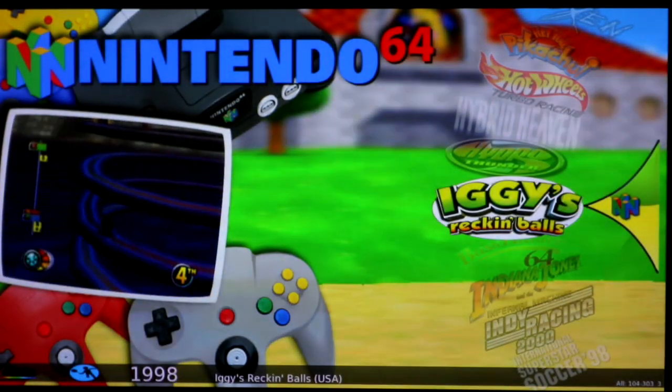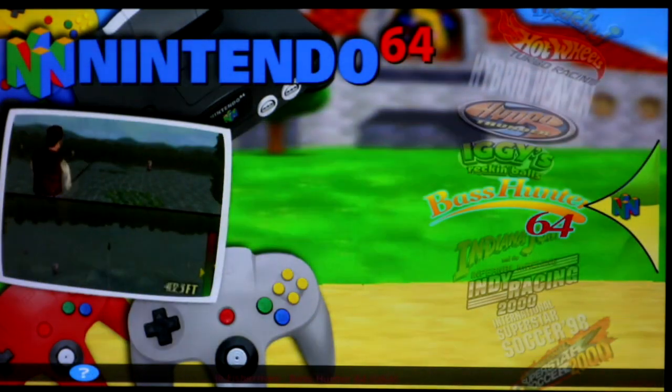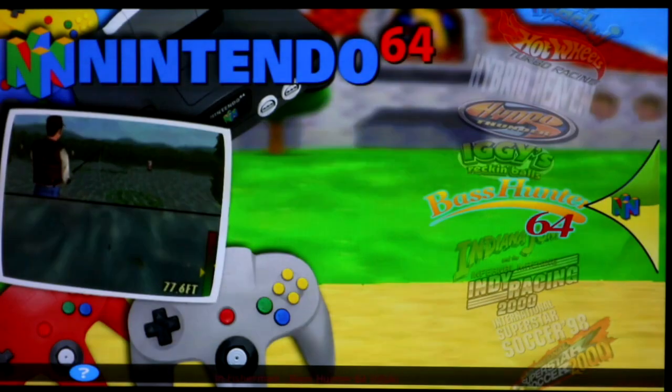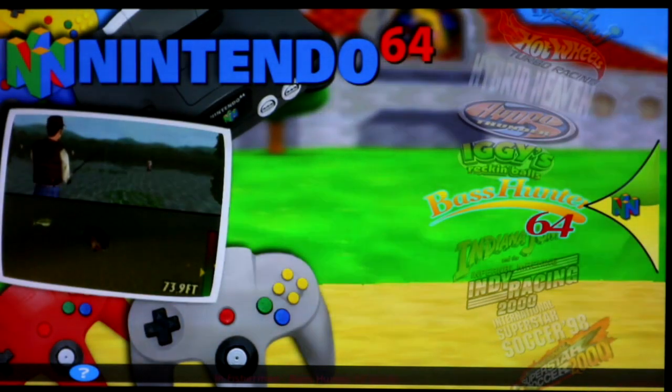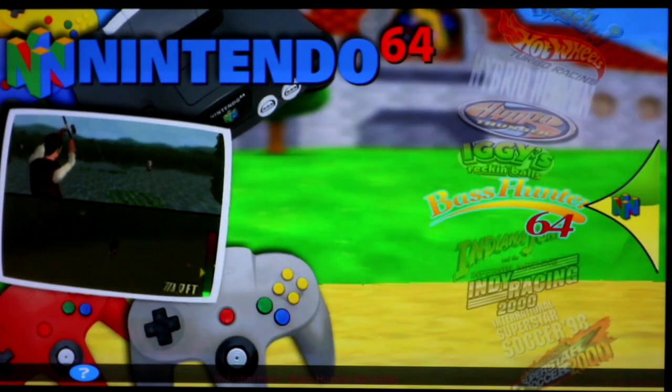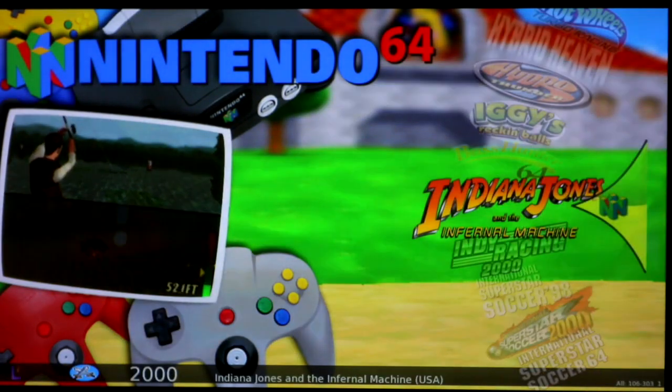Iggy's Wrecking Ball freezes in many places: red. Bass Hunter is the one where the screen starts to flicker, which is really annoying. I agree with GitHub on this one — it's green but kind of weird. If you really want to play a fishing game you'll see when you play it.